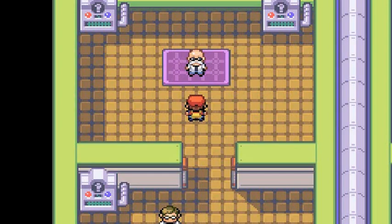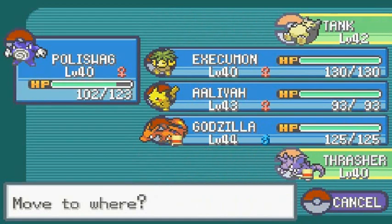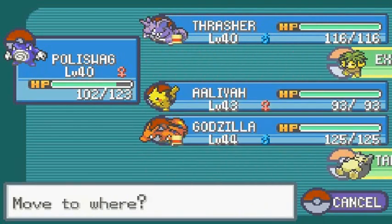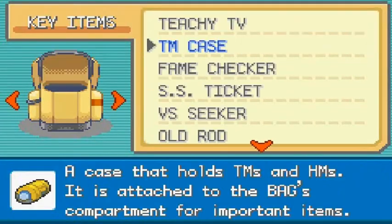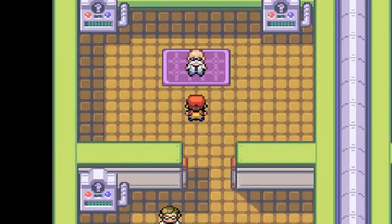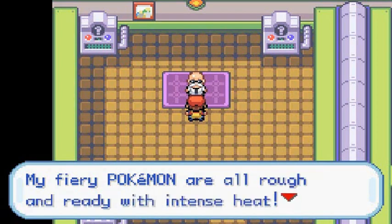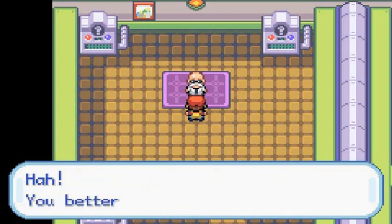We all know what Blaine has - fire type Pokemon. The best way to go about this is we're going with our good old buddy Poliswag. It's his time to shine. Let's go with Thresh just in case, and Tank will be third in line. I need to heal up my Pokemon because I've got a little plan. I am Blaine, the red-hot leader of the Cinnabar Gym - my fiery Pokemon incinerate all challengers, you better have burnt heels!